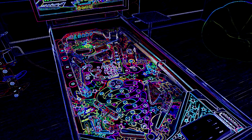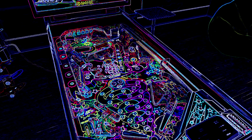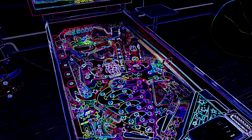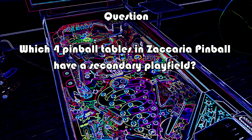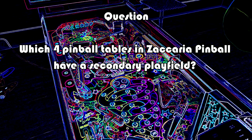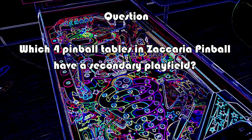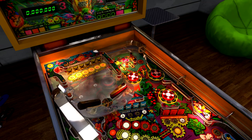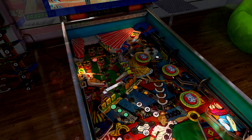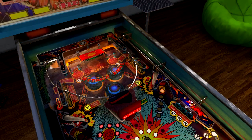Welcome everybody to the prize question of September. This week on our Facebook page we asked people a question, and they could send us answers. For this month, the question was: which four pinball tables have a secondary playfield? A secondary playfield means it needs at least one flipper on it. There are more than four valid answers: Devil Riders, Farfala, Mexico 86, Pinball Champ 82, Pinball Champ 83, and Soccer Kings.